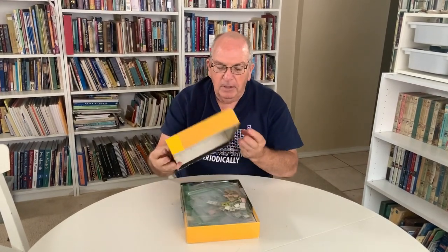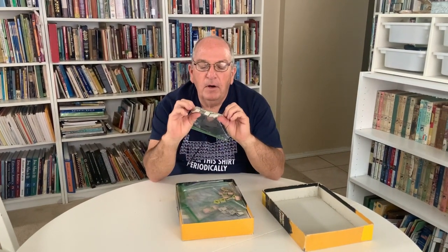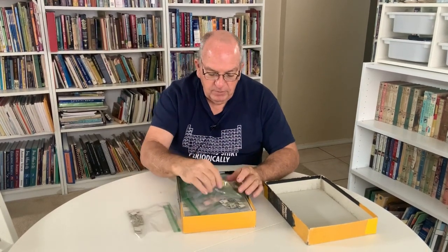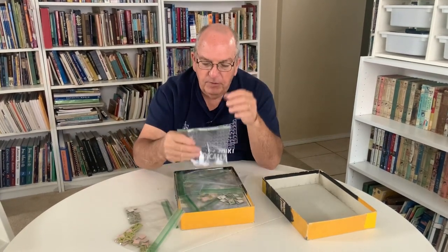I'll start the Panzer Leader unboxing of this old game. So we have our little units here — these are different types. These are artillery. I have them sorted out in different Ziploc bags. If you bought the game, you might actually have it in punch cards. Here's allied infantry.